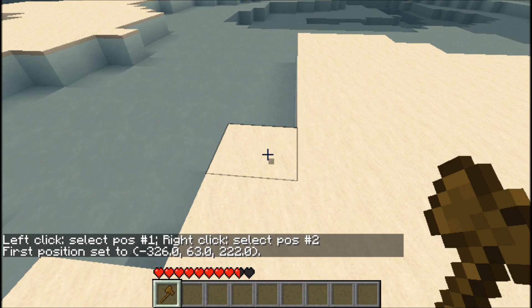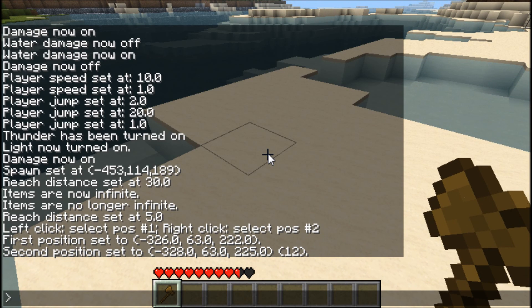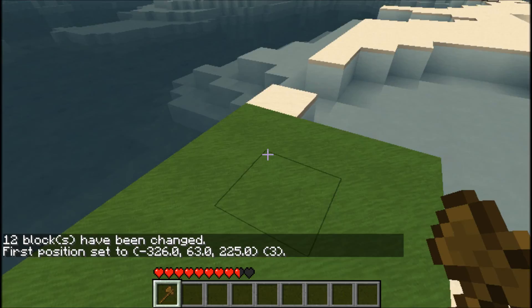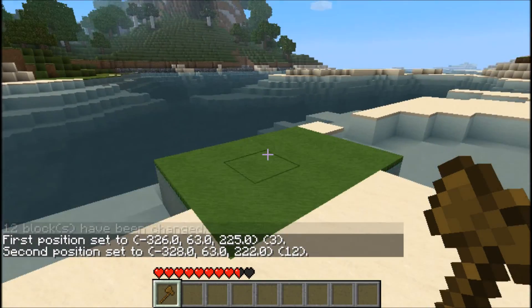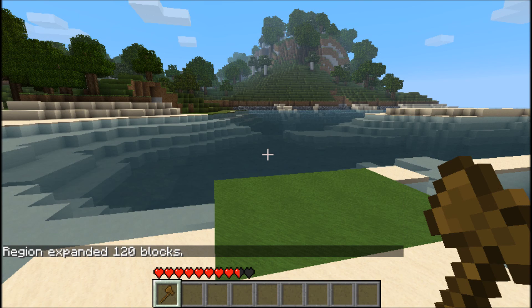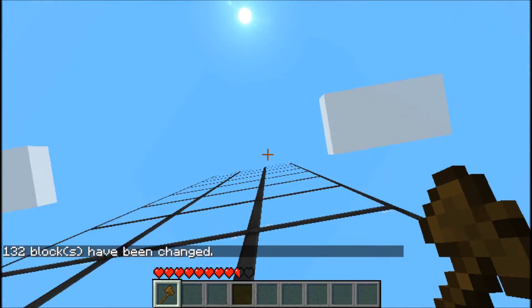Let's say I would like to select from there to there — just select by left-clicking. I would like some grass, so just type double-slash set grass. Et voilà — grass! You can also select a point and expand the region upward: expand 10 U, where U is from up. Then set 20 for glass.